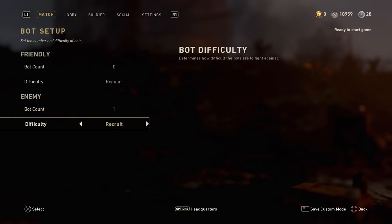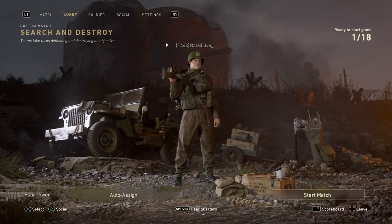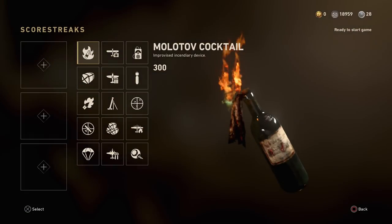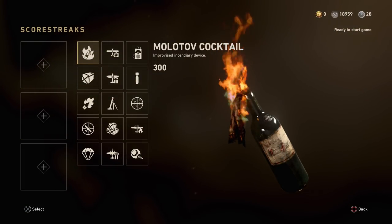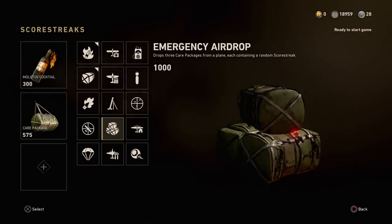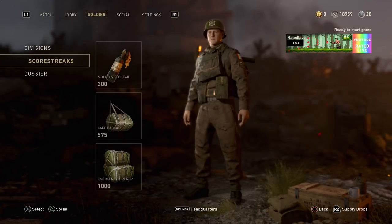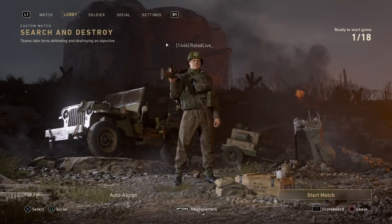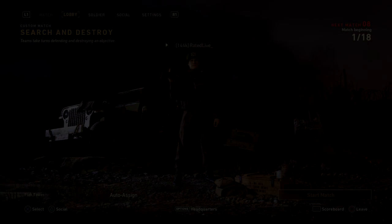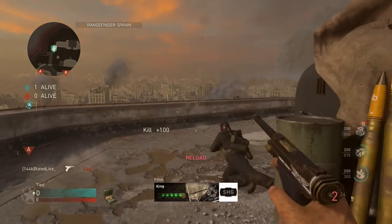Before you start the game, you're going to need three crucial killstreaks. One of them is going to be the Molotov Cocktail, one is the Care Package - those two are the most crucial for this glitch. The third one can be any single killstreak you'd like, the highest or even the lowest, and it will give it to you for free. I'm not entirely sure why it works but it does give you the highest killstreak for pretty much six kills.